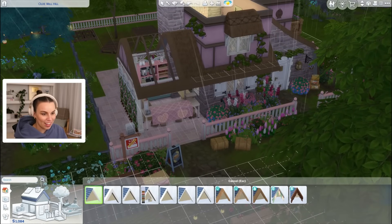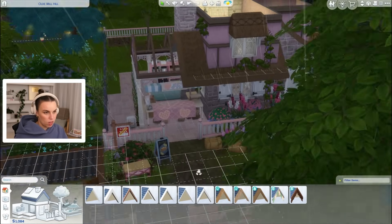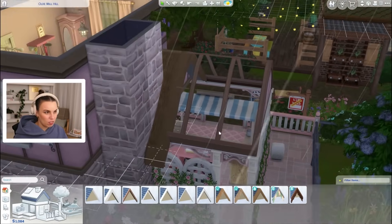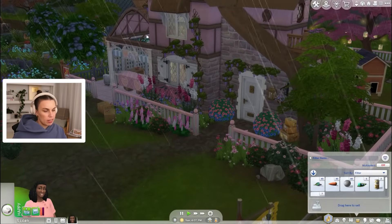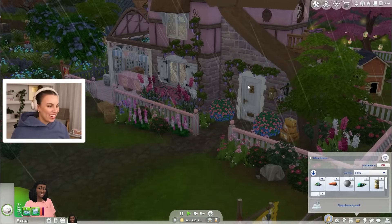I wish it wasn't so dark so I could actually see what I'm doing here. And that's kind of the glass vibe we've got. Honestly, it doesn't even look like glass — it looks like it's just see-through. I don't mind it. We could test it out for a little while, see it in different lighting, and see if it looks a little less see-through and actually looks like it has glass in it. It might just be the lighting that we have right now.